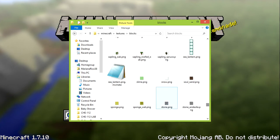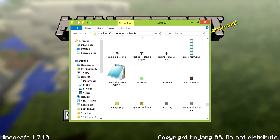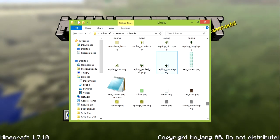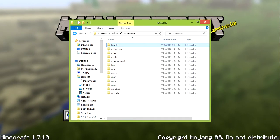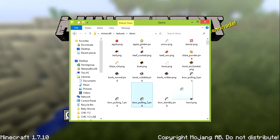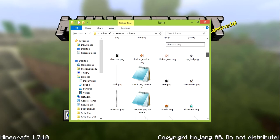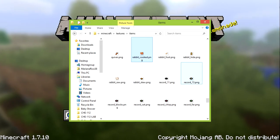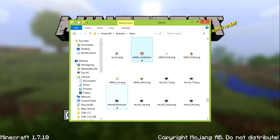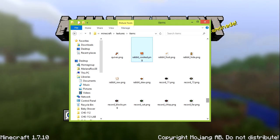You have the slime block there. You have all the new things like the sea lantern. You also have the thing for sea lantern — everything is here. Sponge over here — all that from new updates, all the new woods and saplings. Let's go back. Items — you have the new items, like the barrier block. You have the barrier item right there. You have rabbit cooked, you have rabbit foot. I don't know why rabbit didn't show up in the search — it's supposed to show up. Oh well, that's a problem with this computer. Rabbits do have everything.